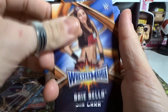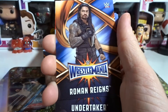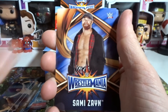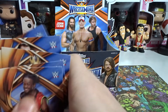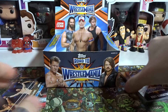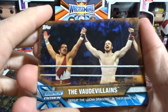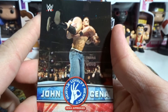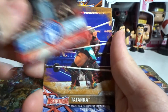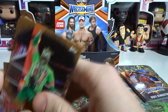Charlotte defeats Sasha Banks and Becky for the WWE Women's Championship, and Apollo Cruz defeats Tyler Breeze in his WWE debut. Let's go through what we got: WrestleMania cards — Brie Bella, Sin Cara, Ric Flair, Braun Strowman, Tamina, Roman Reigns, Undertaker, Zami Zayn, Sheamus, Goldust, Natalya, and Kofi Kingston. Bronze cards: Vaudevillains, Tatanka, and Kalisto. Plus the John Cena tribute card numbered 8 of 40.